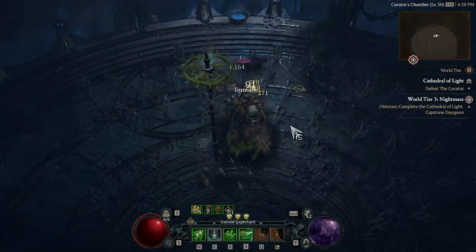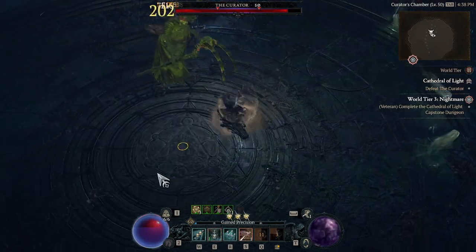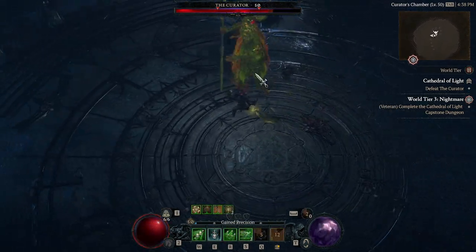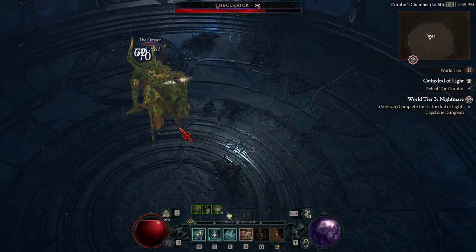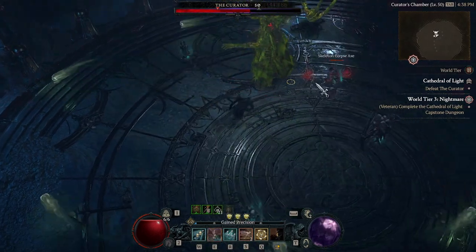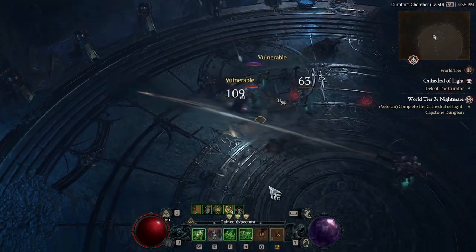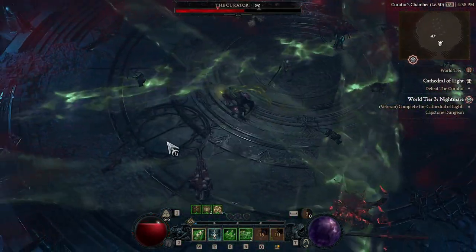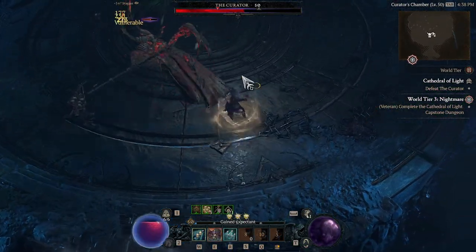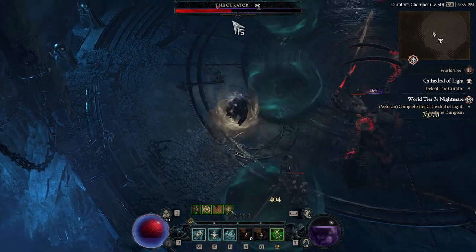The last boss is pretty straightforward if you have some sustain. There are moments of heavy incoming damage — he has multiple swipes, and I'm tanking them with my barrier while prioritizing damage. He has telegraphed swipes shown on the ground, and another attack where he does it very quickly three times in a row. If you dodge one of those, you'll probably be fine — getting hit by one took about 25% of my HP. Just focus on killing the boss.